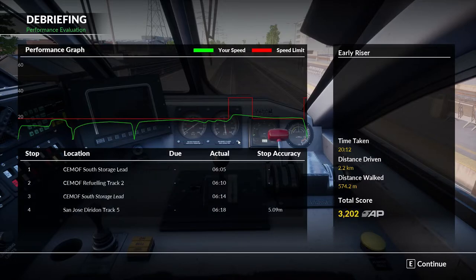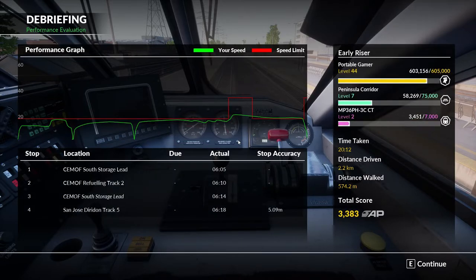There you have it folks — thanks for stopping back to check out the Portable Gamer, thanks for joining us for another episode of Train Sim World 2020. This is the Caltrain MP36PH-3C Baby Bullet loco add-on DLC. We'll see you next time, take care now.